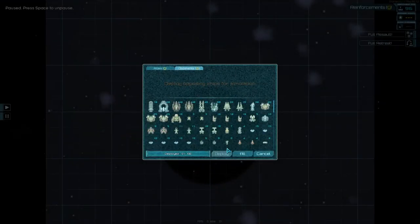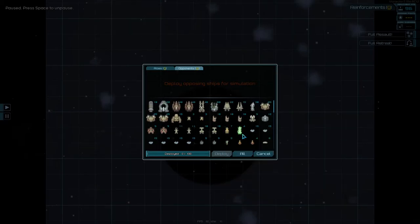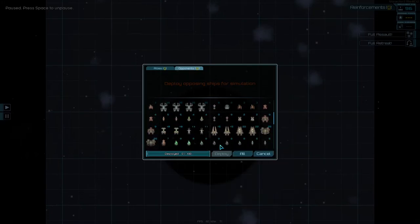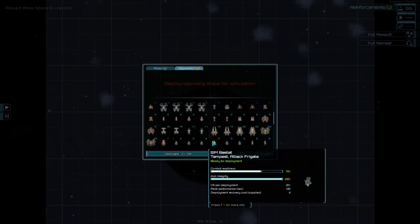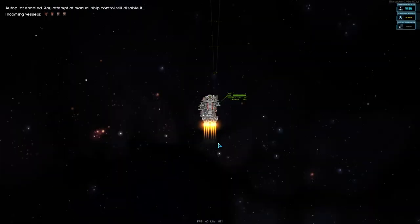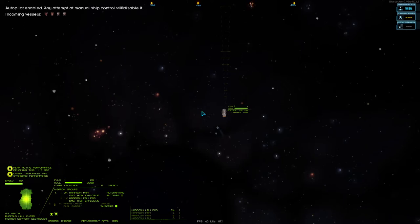How well can it do using the AI instead? How well does it do against those same ships without me piloting it? I think it was like this — it was the two hounds. How well does it do with only the AI flying it?